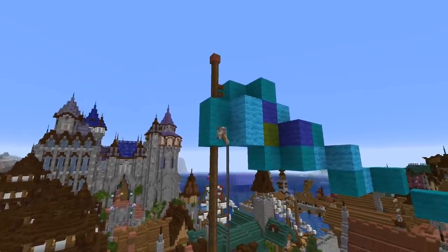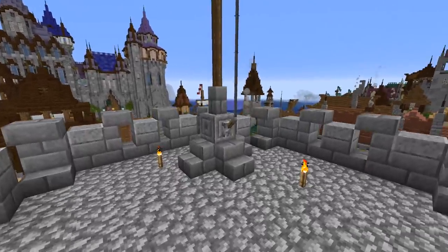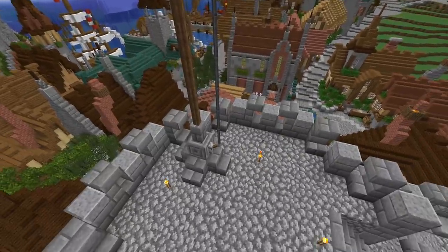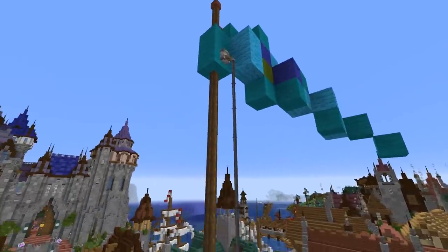Flower pot on top using a lever with a bunch of iron bars attached, and then another lever at the bottom. It makes it look like this thing is that lead or rope that would be used to pull the flag up and down. I absolutely love it.